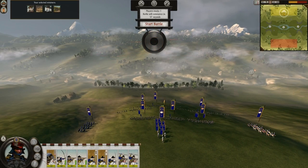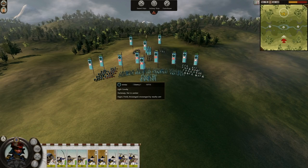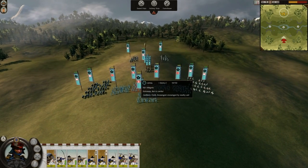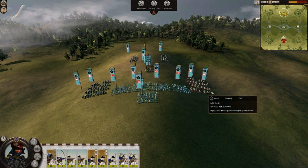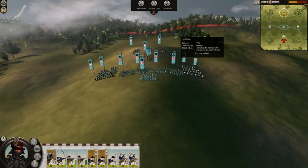My army is ready so let's see what he brought. Light Cav, Light Cav, Yari, Yari, three Bow guys, more Light Cav. He basically spammed Cavalry — he has no Sword Troops.